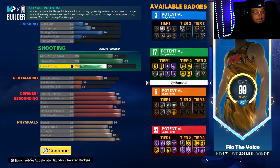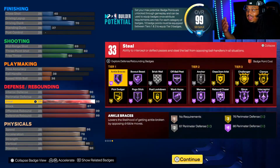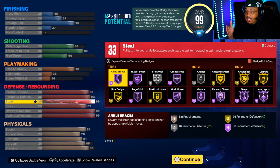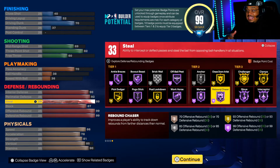One thing I want y'all to pay attention to is in my tier three badges, in my defensive badges — you have to unlock 10 badges between tier one and tier two to be able to use a tier three badge. On a 6'7" power forward, you get rebound chaser as a tier two. You don't even have to core it in your tier three — you get it at the beginning of this build, especially when you make it a rebirth. So I already have Hall of Fame rebound chaser on the build right now as it stands.